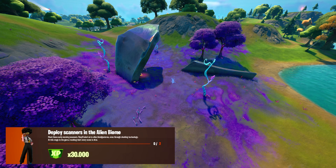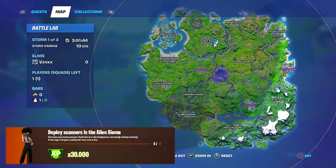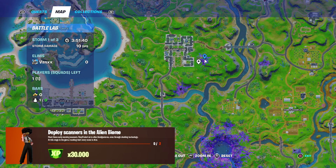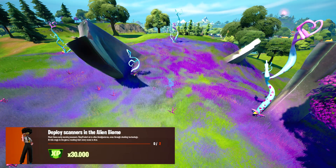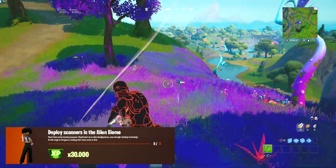We only need to place two scanners in alien biomes, but I'm going to show you a few other biome locations as well if you want to go to those. The third scanner location is also going to be on the mountain next to Pleasant Park. Here is the marker on the mini map — I'll leave it up for a few seconds — and here is the picture of that scanner in that biome.